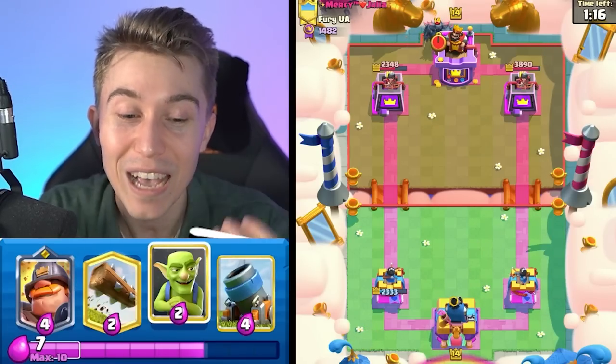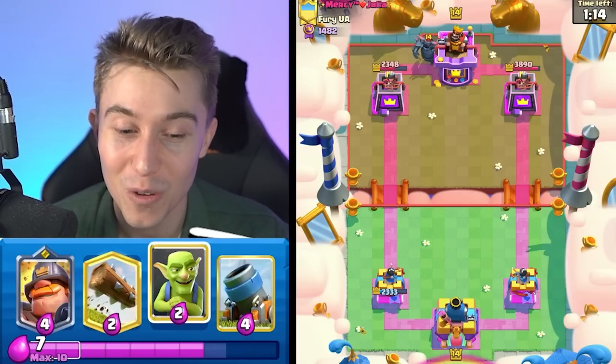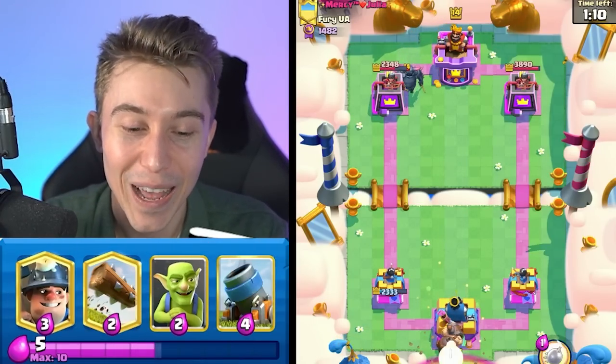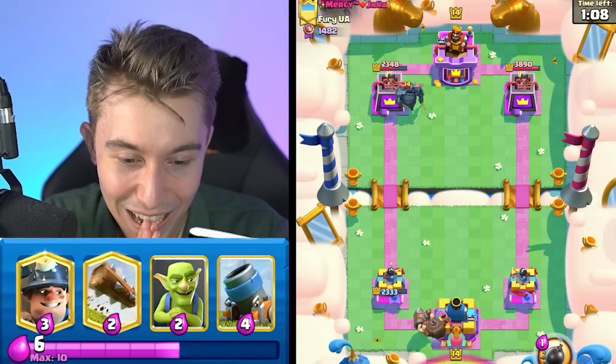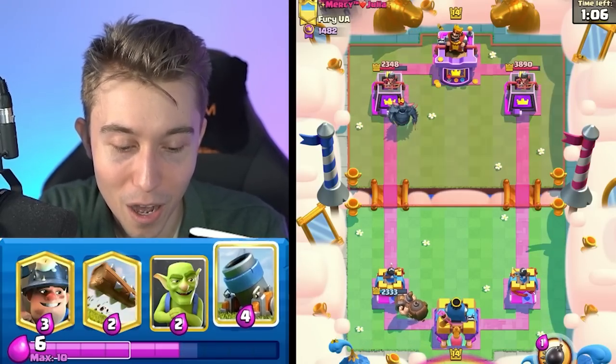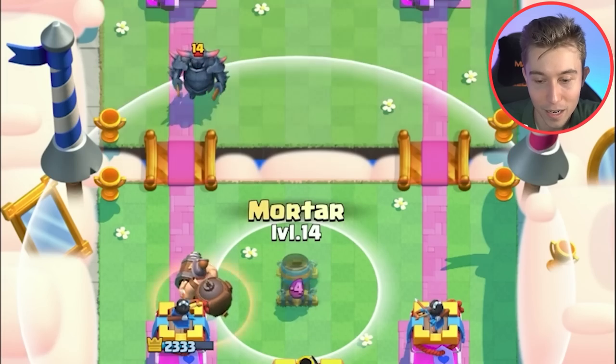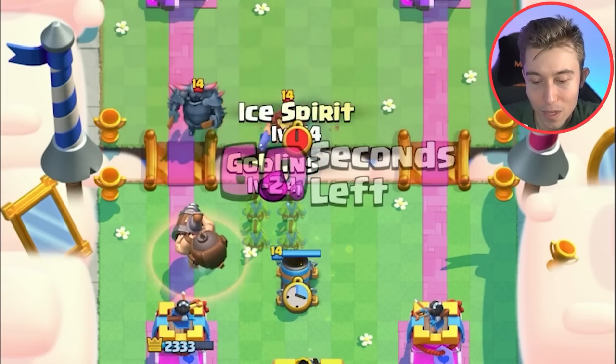It's interesting — you would think that the Mother Witch would be the master of spells, being able to transform units, but she can't deal with a measly Poison. Ram Rider is pretty obnoxious if they have Electro Wizard in cycle because they can always reset your Mighty Miner. I think he's going to go for a Fisherman — yep, that's exactly what happened.